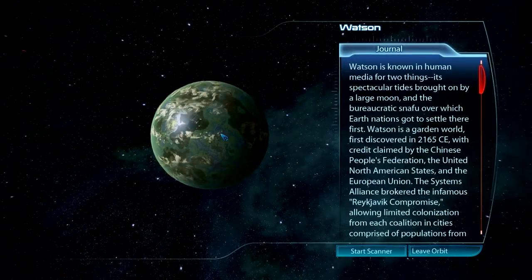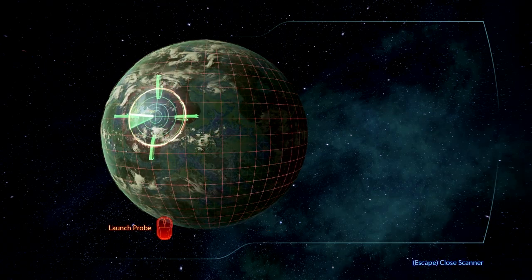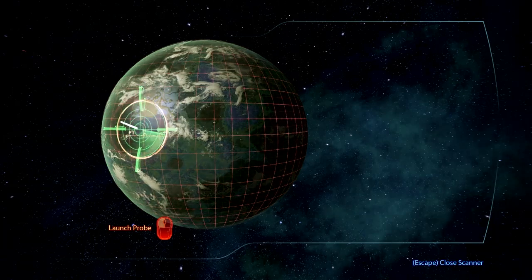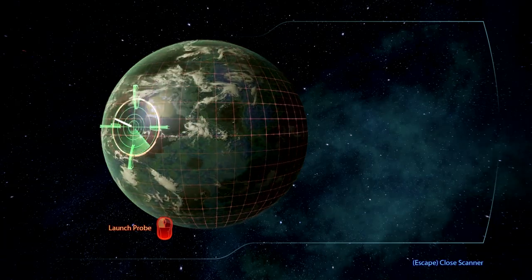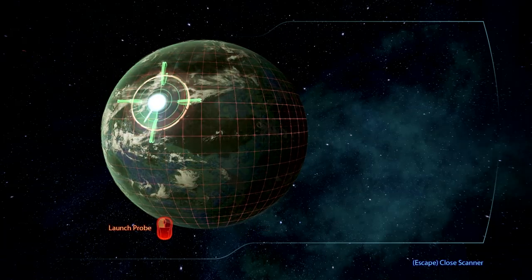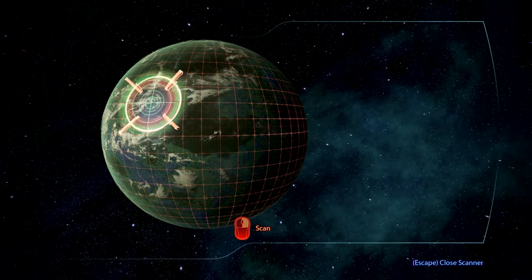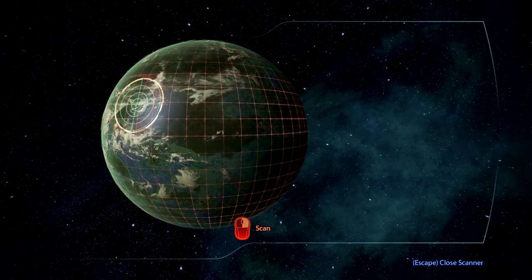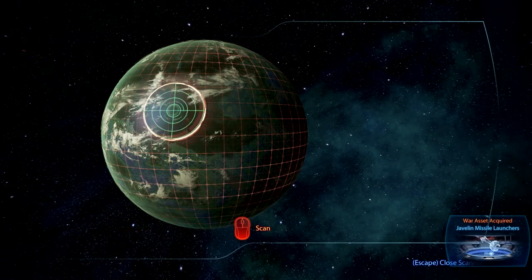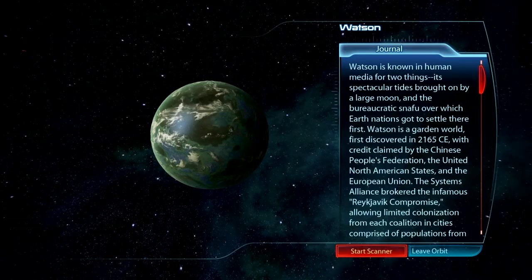Of course I have to scan the ship again — of course. Scanning very, very slowly. There we go — I can use the A and D keys to speed this up. Give me my Javelin missile launchers again — where did they go? Oh, you have to launch the probe and then scan again. More Javelin missile launchers — you can never have enough.